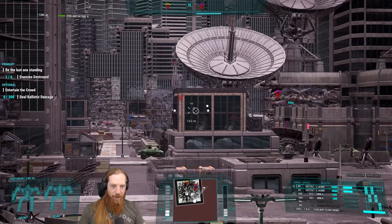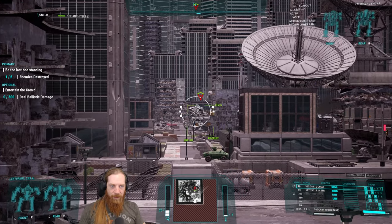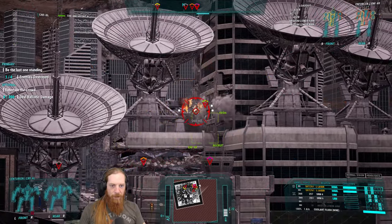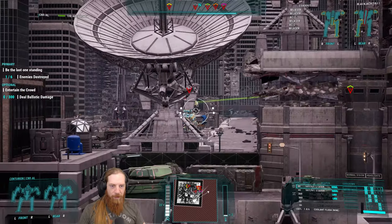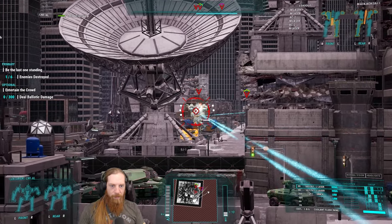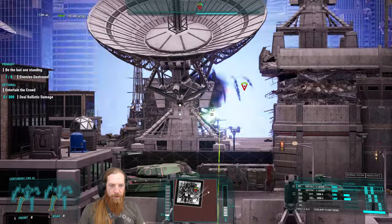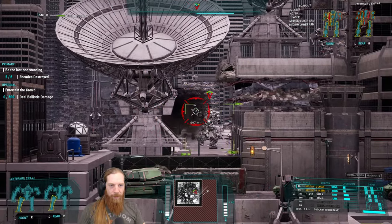I'll take some opportunistic shots here and there. What is that - is that an Enforcer? I think it was an Enforcer. New target - Punchback. Keep hitting that Blackjack randomly. Enforcer - that would actually be a nice mech to get. Which one? The 4R. That actually would be kind of a nice mech. Yeah, he's going down - let's keep working on him.